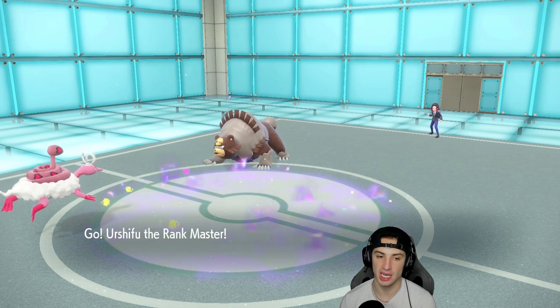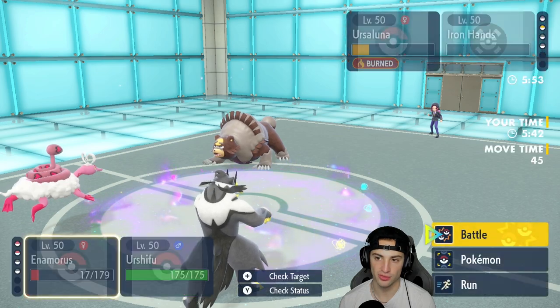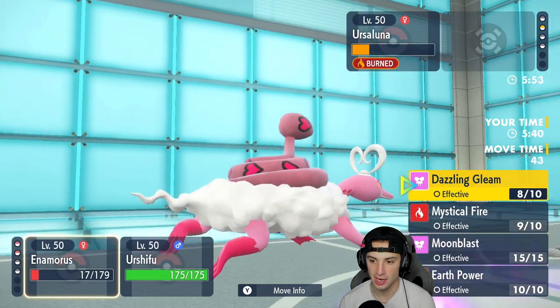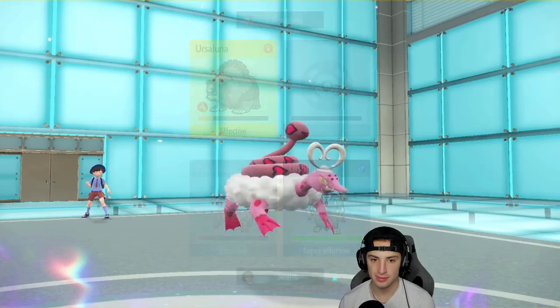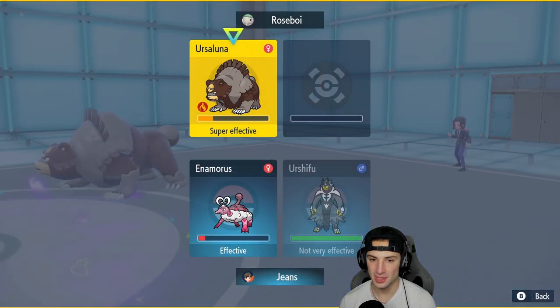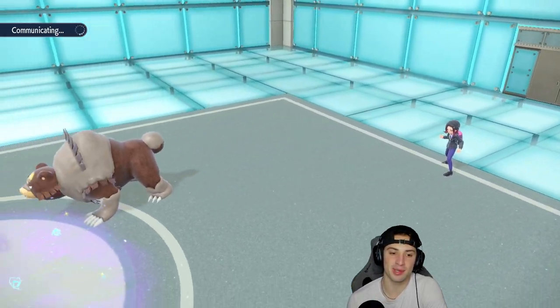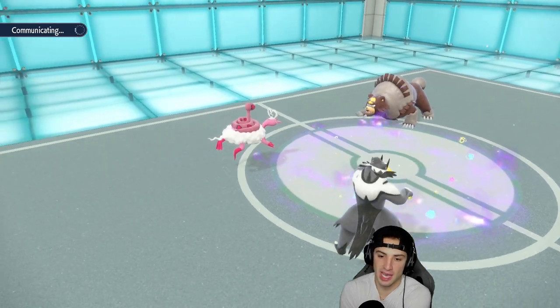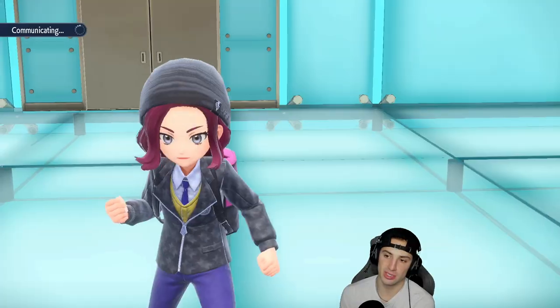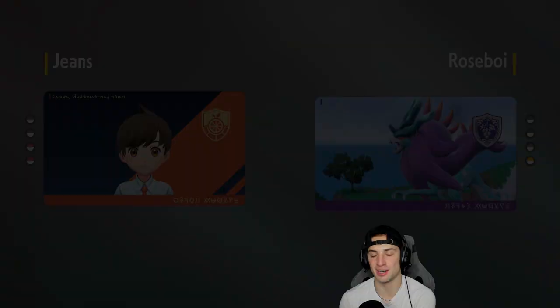Cresselia has no spread move that can actually kill both of us — I do like that. Urshifu comes out and this is where I really wish I had Aqua Jet. I'm just going to go Surging Strikes and Moonblast — none of these Pokemon have Protect, we should be fine. A big Earthquake from Armarouge, and they end up canceling the battle. There it is — our first win for today's video!